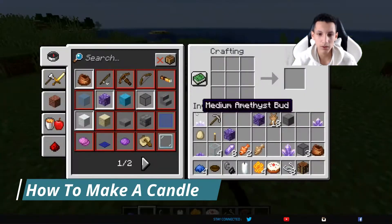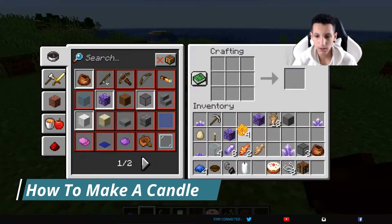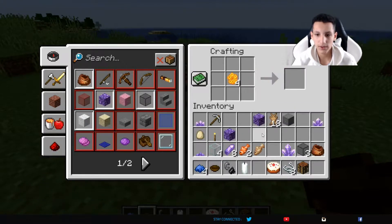So over here is a crafting table. What you're going to need to do is grab a honeycomb, place it in the center, then grab a string and place it right above the honeycomb, and then you'll get a candle.